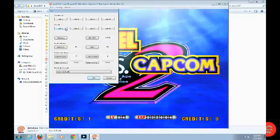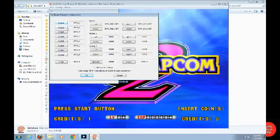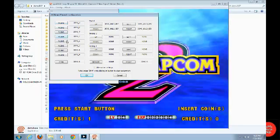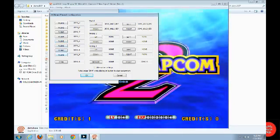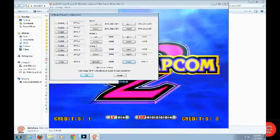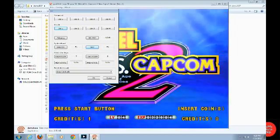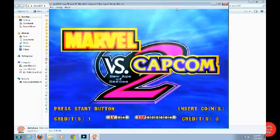Marvel vs. Capcom 2 — now mind you, it's not perfect, but it's doable. The buttons: button one is light punch, button two is hard punch, button three is assist one, button four is light kick, button five is hard kick, button six is assist two. Seven and eight don't really do anything. The coin button inserts a coin, and start is your start menu. Up, down, left, right is the digital input. To get to the test menu use F2, and service is F1. I'm going to use my arcade stick now.